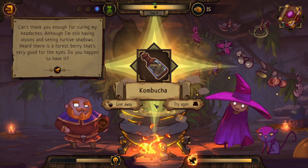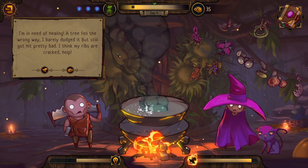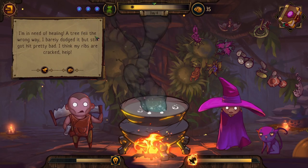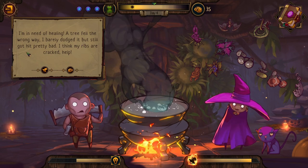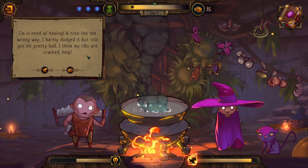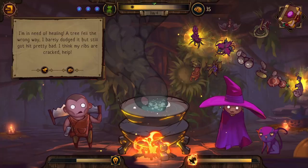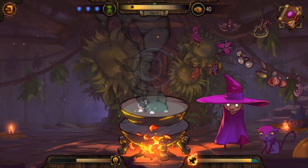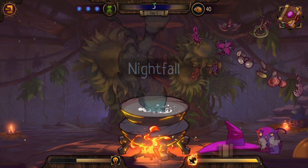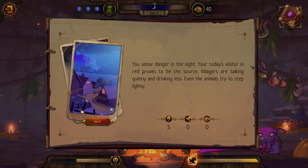I try mandragora and berry combinations — 'Kombucha! It's a cool one.' Give away. Then a woodcutter comes: 'I'm in need of healing — a tree fell the wrong way, I barely dodged it but my ribs are cracked.' Healing potion for cracked ribs, which are pretty dangerous. I brew and give it. Then the game maxes out fame — which we know means trouble is coming.